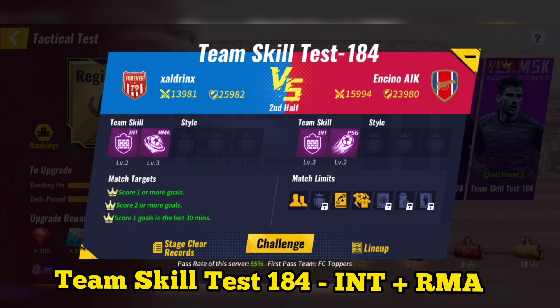Team skill test 184: use Inter Milan plus Real Madrid. After making substitutions and using special tactics, you can then skip the match.